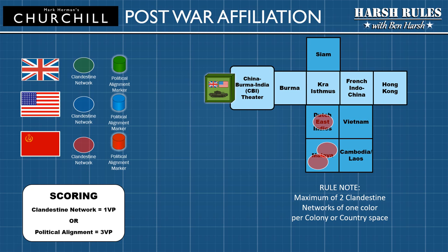A clandestine network can be placed in a country with no existing networks, or used on a one-to-one basis to cancel out a fellow player's network. A country or colony can have a maximum of two clandestine networks of a single color. These markers cannot be moved once they've been placed. For example, the United Kingdom could place a clandestine network in Siam. Then the Soviet Union could use one of its clandestine networks to cancel out the British network in Siam. Placing clandestine networks is important because each one is worth one victory point.